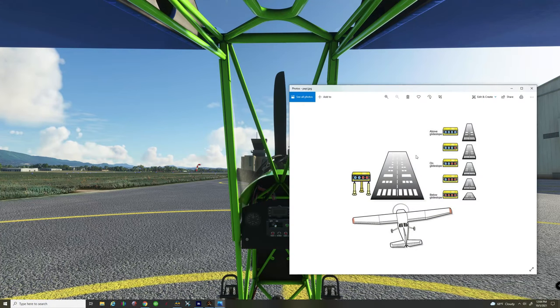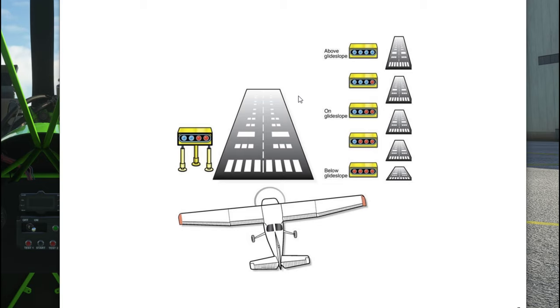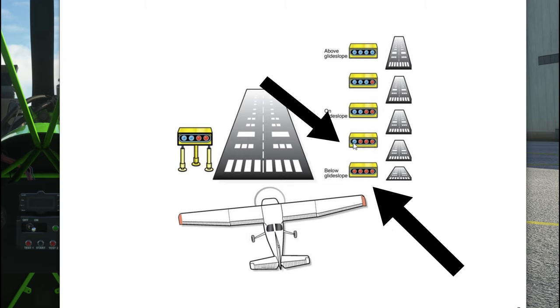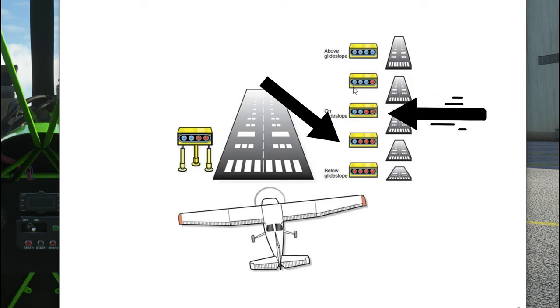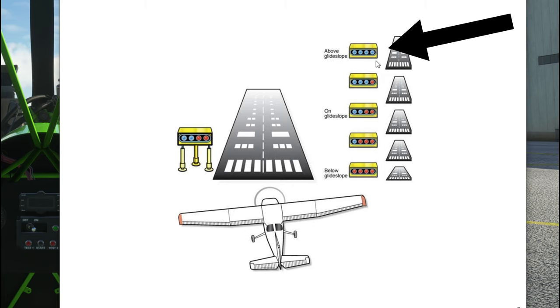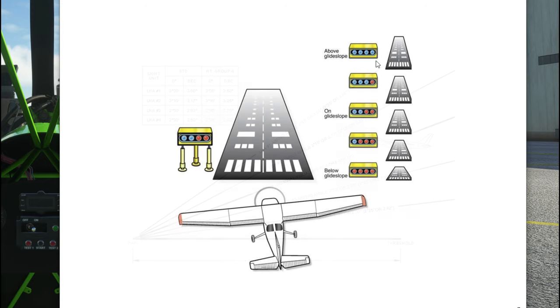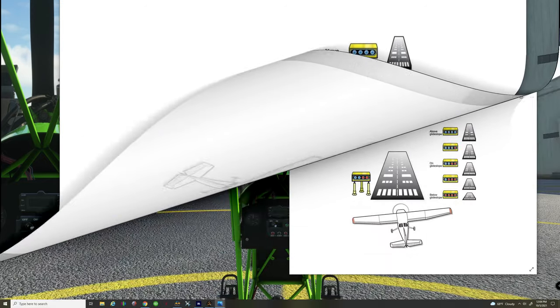First, let's take a look at the different configurations that the lights can be in. You're either going to have all red, three red and one white, two red two white, three white one red, or all white. Each of these light configurations corresponds to a different location that your plane is in regards to the glide slope that the PAPI lights put out.